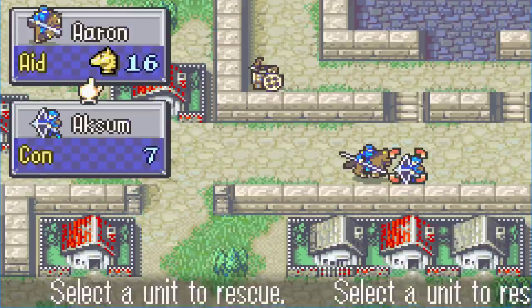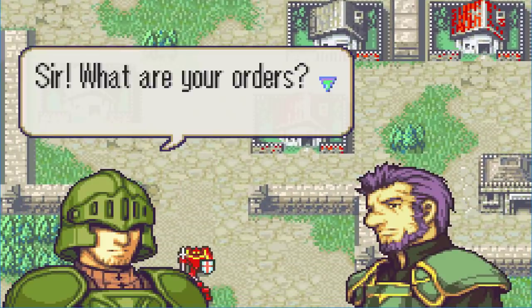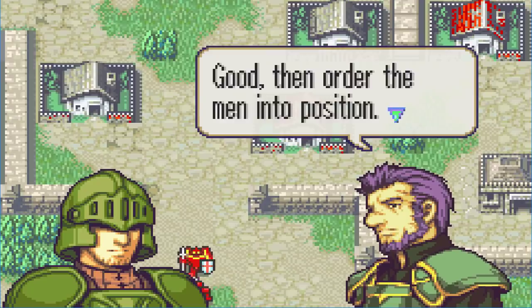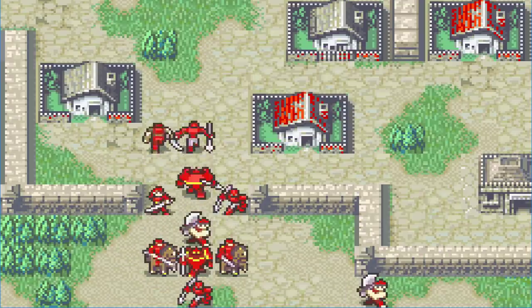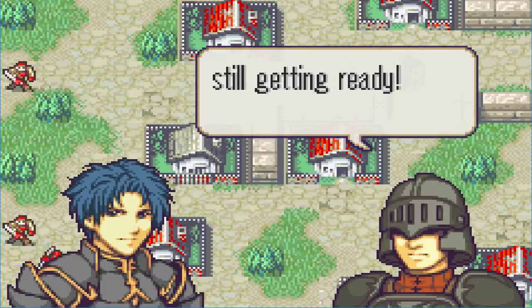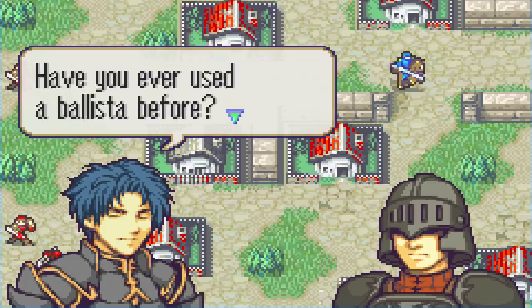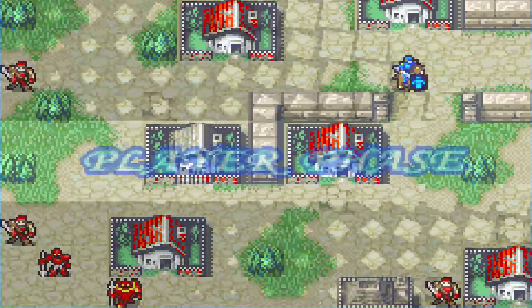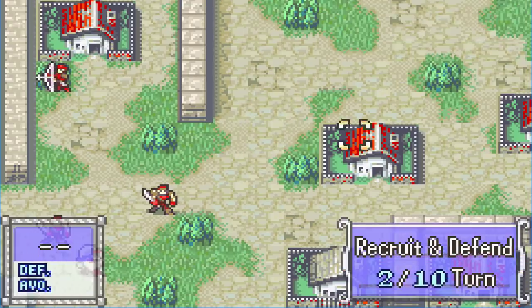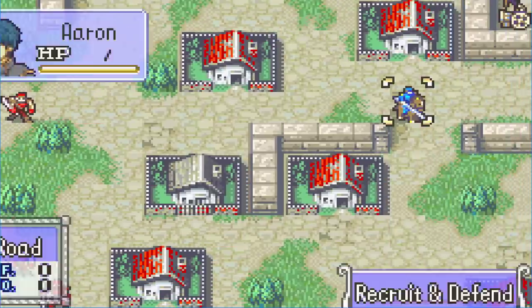I'm actually going to try something over here. I'm going to bring him over here. And here comes the enemy. So basically this is how the map starts. I also found the ballistas don't really do a lot in this map, at least from what I remember. Basically what I'm going to try to do is go all the way to the left here, because I never did that before.